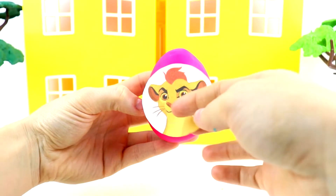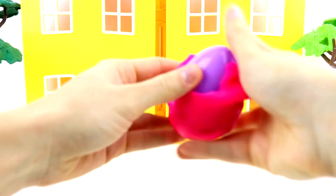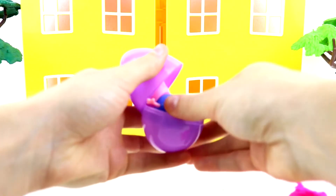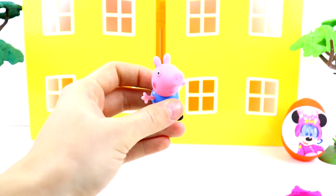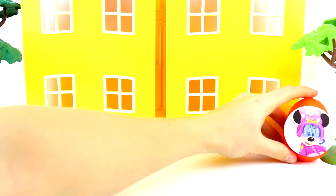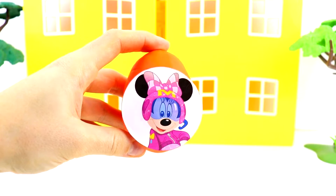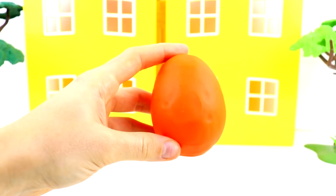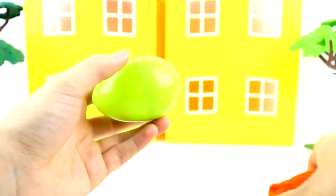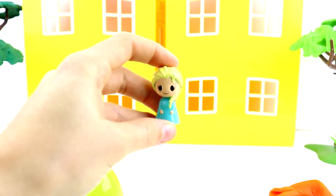Here's Kion from the Lion Guard and he has the dark pink egg. And look, it's Peppa Pig's brother George, and he's got a red lollipop with him. Our last egg — and it's Minnie Mouse and she has her suit from Mickey and the Roadster Racers. She has the orange egg. And here's a little tiny Elsa.